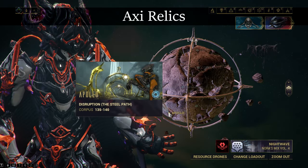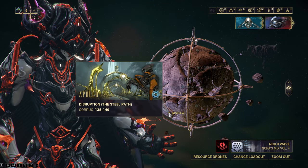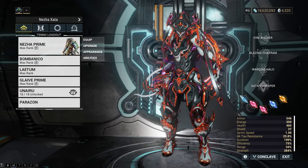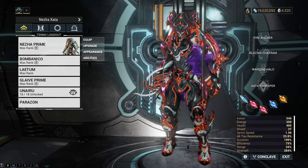Now we have Axi Relics — this is where it gets harder. The best node here is Apollo on Lua. This is a disruption node, so you might need some setup, especially if you plan to do it on the Steel Path to get extra Steel Essence on top of the Relics. So here I have a build that is fast, does massive damage, and doesn't die. Would you look at that — it's Nezha. Who could have guessed?